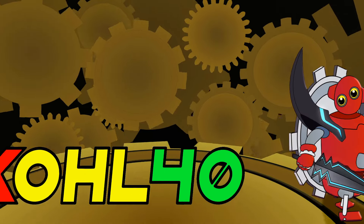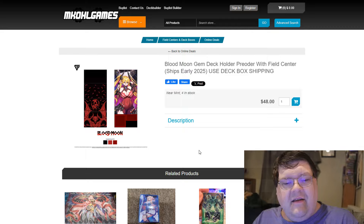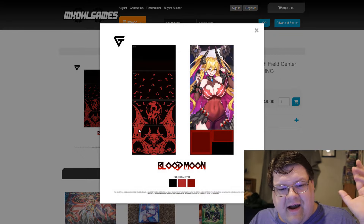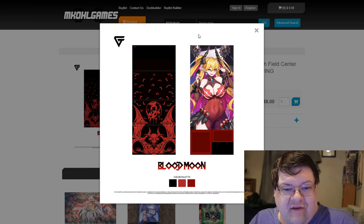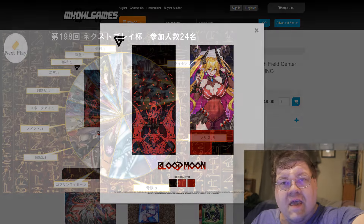Blue Eyes crashes out the tier 0 Ryzal meta. Blood Moon is still in stock for those of you that want to pick up the new Fiendsmith deck box. The front of the box on the left is one of my favorite parts, especially with the foil pattern and how the moon looks on the top of the box. The art itself is fantastic, so I'll leave a link down below so you can grab yours today.